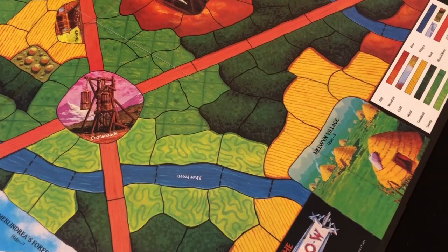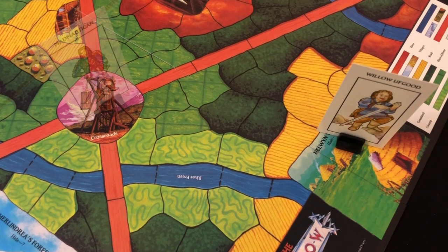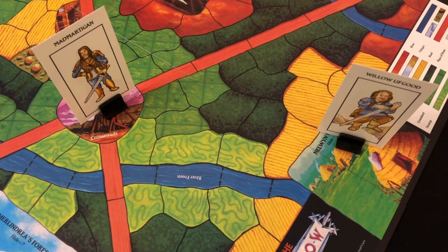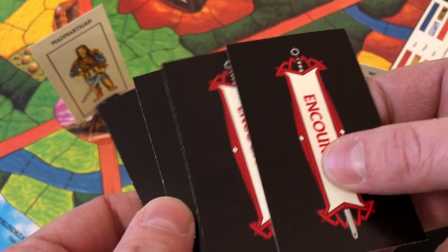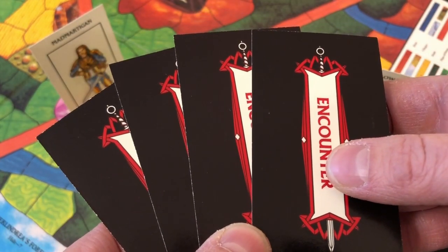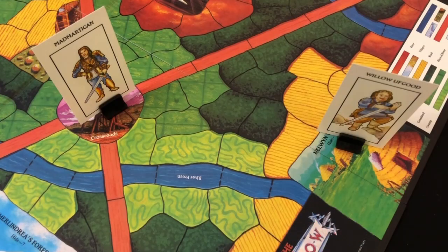At the start of the game, each player is allocated a character and follows the setup instructions on their specific character card. These all tie in with the plot of the film, so Willow begins in the Nelwyn village while Mad Martigan begins swinging in a cage at the crossroads and isn't allowed to move until he is freed by another player or plays a card to free himself. The final setup step is that the Willow player takes the Elora Danan card and three more encounter cards from the encounter deck, then distributes these four cards secretly to the four good characters. In this way, one of the good characters is protecting Elora Danan, but the evil players don't know who.